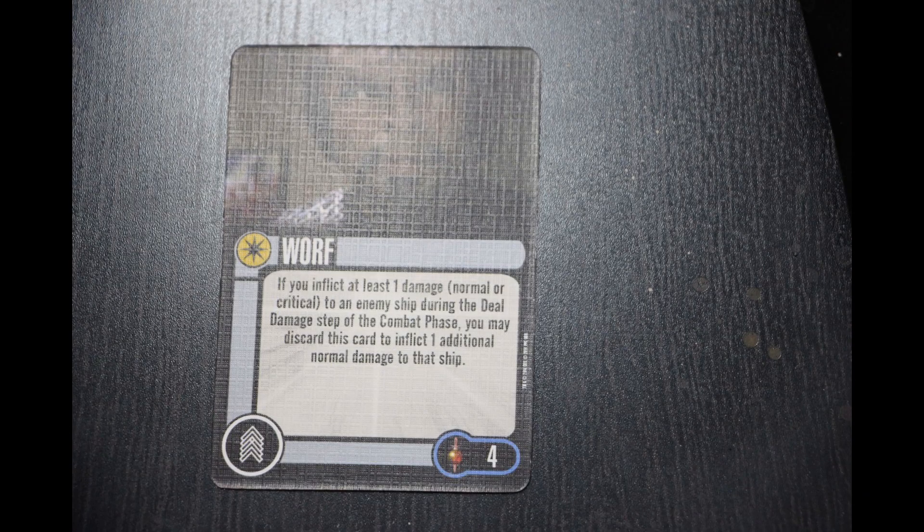Now the big question: who does that elite talent go on? What captain gets this elite talent? We need to talk about another Worf in the universe! I think this is Worf's fourth card, which puts him at the most number of playable versions in Star Trek Attack Wing. There's Enterprise D Worf, Defiant Worf, Karaga Worf who is part of the Klingon Empire — which is by far the best of the Worfs in my opinion — and now Mirror Universe Worf. He's okay.